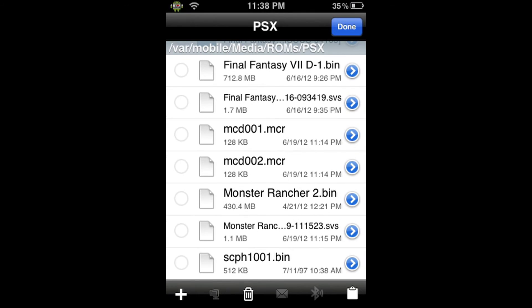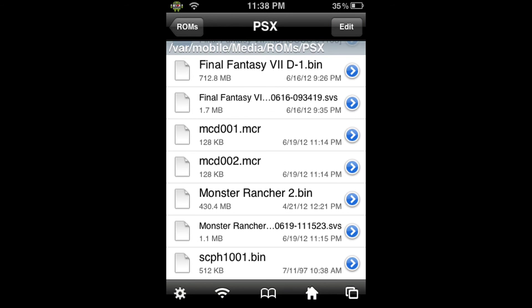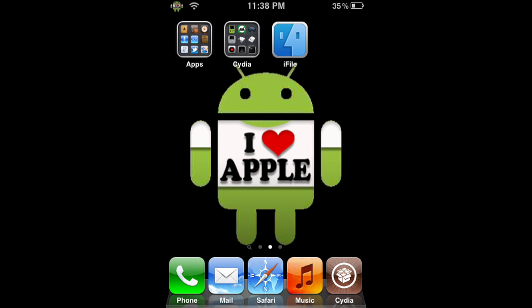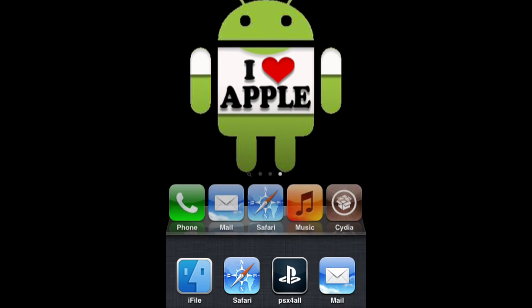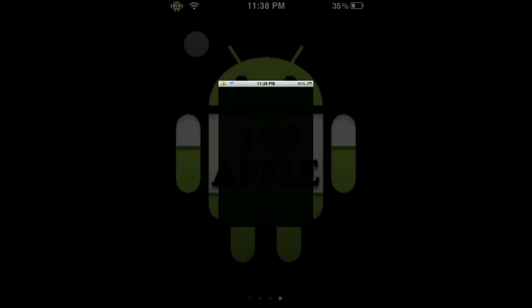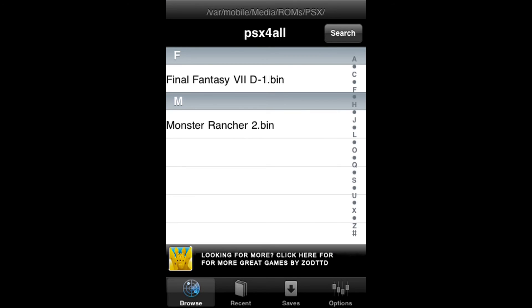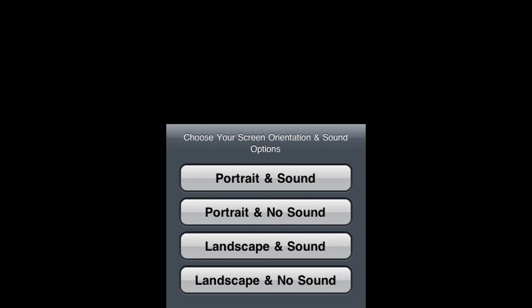Done copying — and once again there's no notification besides the prompt fading away. Now I can see monsterrancher2 is right there. So I'm going to click done, and now I have monsterrancher2.bin in iFile. Let's go back and go into the PSX4ALL application — make sure to kill it first. After you use iFile, kill the application by opening your multitasking bar and clicking the little red dot. Now I'm going to click PSX4ALL, and as you can see monsterrancher2.bin is right here. When I click on it, it's going to play the game.